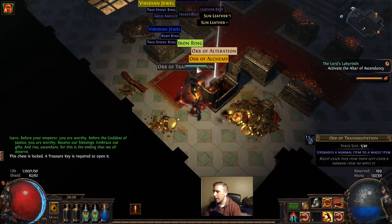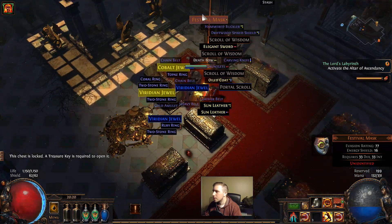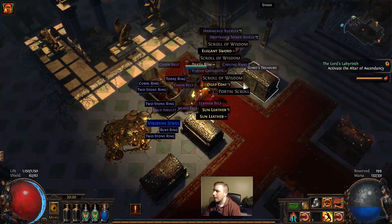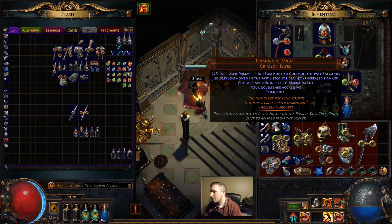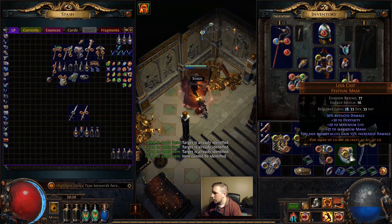Guys, don't expect anything good out of the labyrinth. I've never once gotten anything good in a labyrinth - that was the best drop I've ever gotten in the lab. Can we pretend we have a premium tab so that way I can sell that? We're in Standard, so... Even if I sell it for like 30 chaos, I think I'm gonna do it. I'm probably never gonna use the Lyrcav, so I'm just gonna sell that.